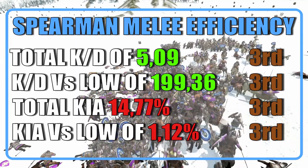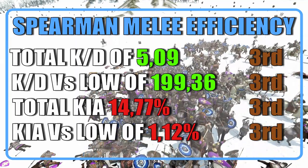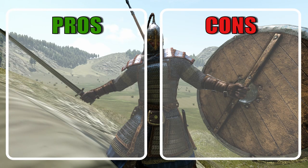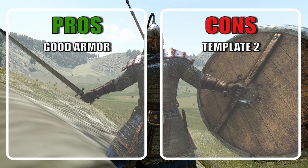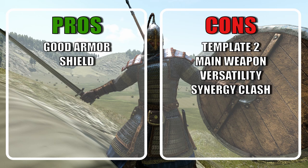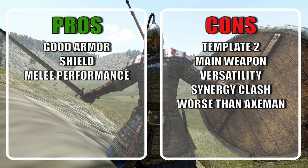Differently from the axemen, the overall KD is pretty good, but the stats versus low tiers are not as great. Now let's go ahead and list the pros and cons. The overall armor of this unit is quite good, but the templates tell another story, with one of the two being far worse than the other. The shield is very tanky and despite its short length, it does its job well. The main weapon is not great. Unlike most infantry troops in the faction, they have no throwables, making them not only less versatile but also creating a bit of synergy clash. They are not as good as their counterpart in killing low tiers, but their melee performance is still very good. They are one of the few units that can use a spear well, and they are good in sieges.